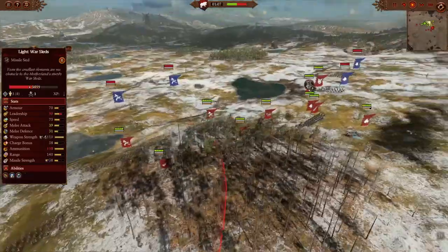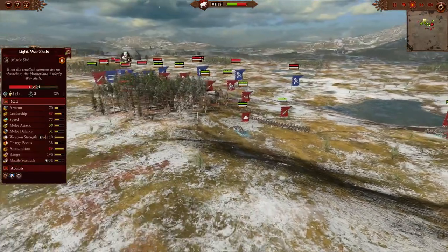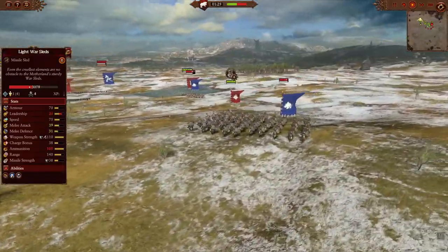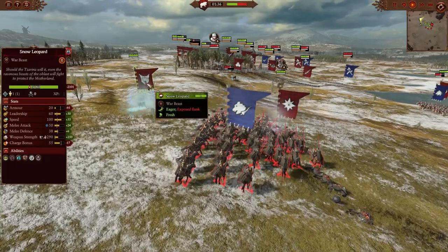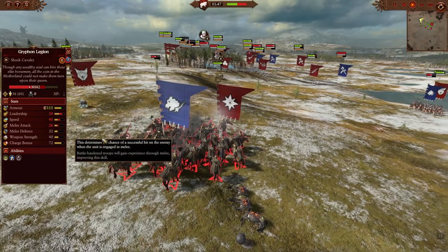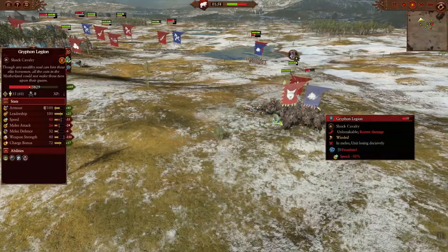My snow leopards are going after the Winged Lancers, the ice witch is going after the Griffin Legion, and she's probably going to summon her snow leopard as well. My opponent is doing a great job going after the war sleds, but look at that insane cannon fire that just killed 12 models. The ice witch has already charged in — with Iron Ice Armor these guys have 26 melee attack against our 38 melee defense — and with the guardian here, as soon as the snow leopard arrives, these guys are done.